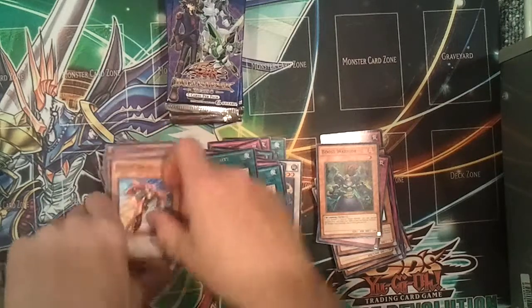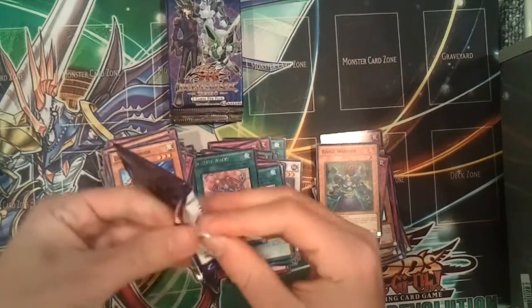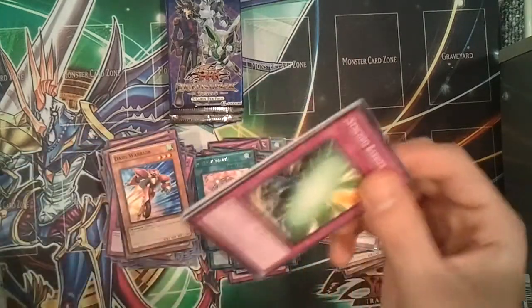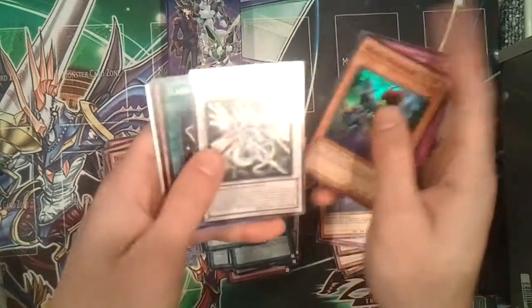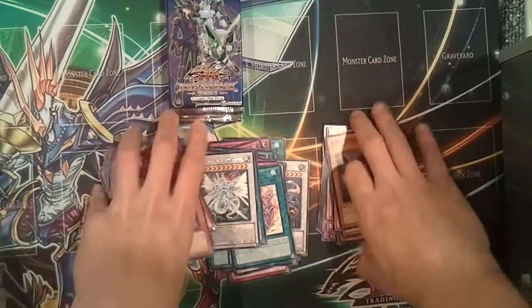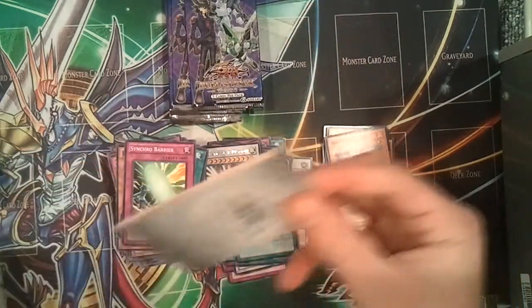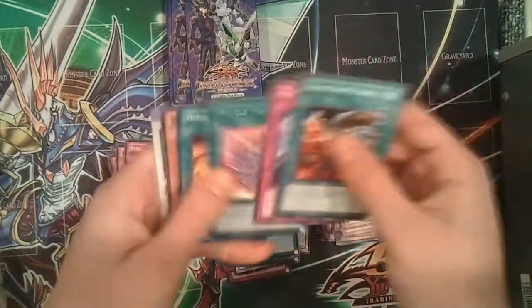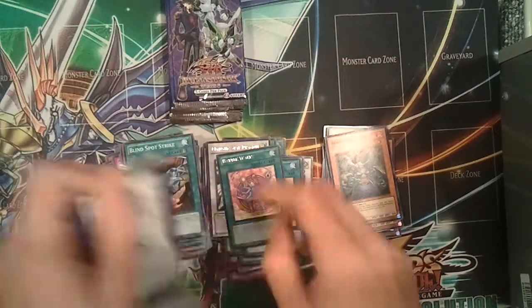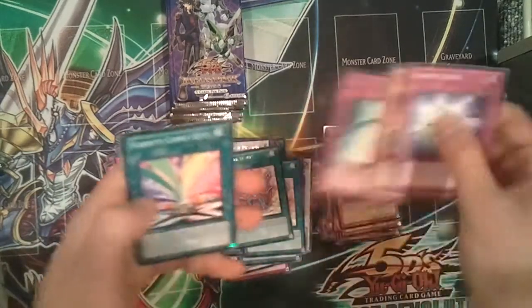All of Yusei's cards, they're kind of cartoony and they're kind of bad, but together in the show they work together. Another Boost Warrior super rare and a Majestic Star Dragon. A lot of holos — that's a pretty big stack. Another Battle Waltz. I hate having the tip card. Honestly, I don't think anybody even needs that — even the little kids, if they don't know how to play. Oh, another Starlight Road. Nice.